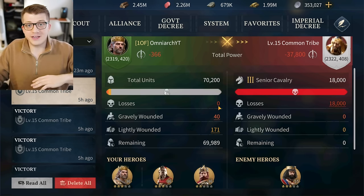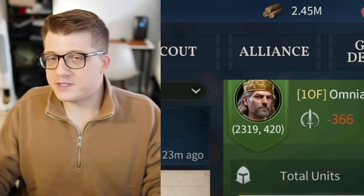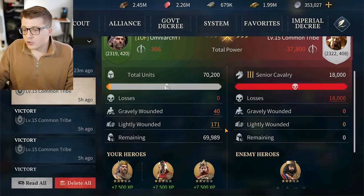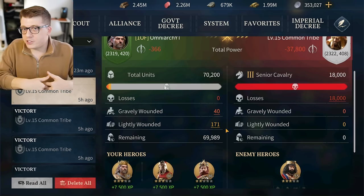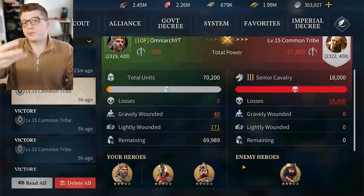You can sustain up to 150,000 gravely wounded units before your hospital overflows. If you get more gravely wounded than your capacity, the excess become losses — dead troops. Never overfill your hospital, especially in a big war. It's much better to heal troops than retrain them. Lightly wounded units are hurt in battle and can't fight in that engagement, but as soon as you retreat they're immediately available again.